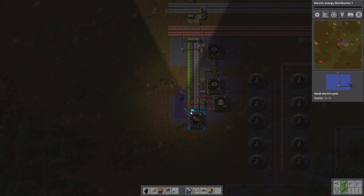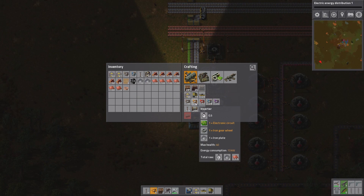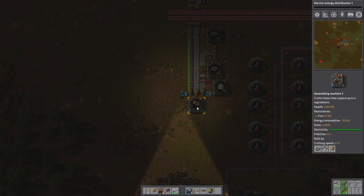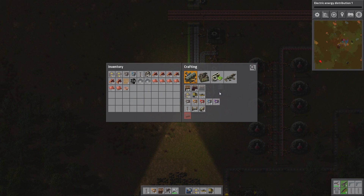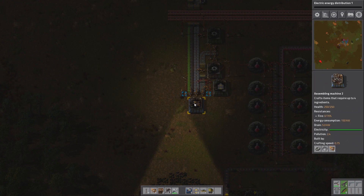I should probably have two inserter factories. You take one second — so I should have two of these. Basically that's what that means. Minimum of two. You take one, and you take 2.2. So I need a minimum of two of those factories.